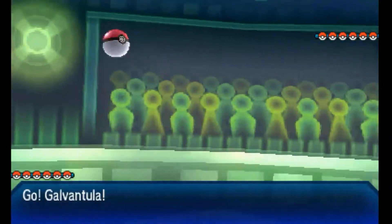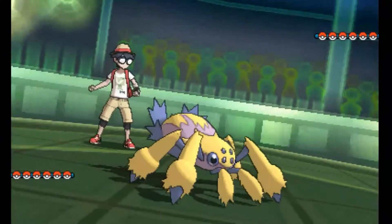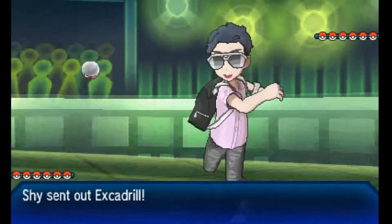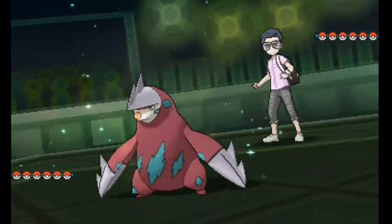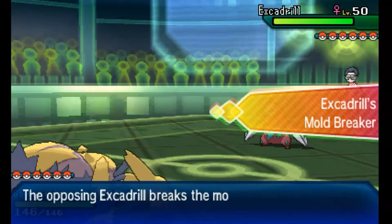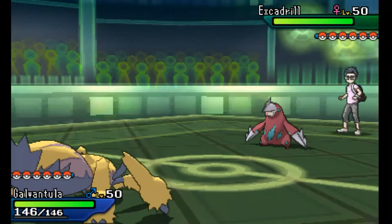What I'm going to do is lead off with Galvantula. Getting the Sticky Webs up is going to be very nice, especially with some of these Pokemon that are faster — especially Tapu Koko. That's probably the big one that really threatens us with its speed.